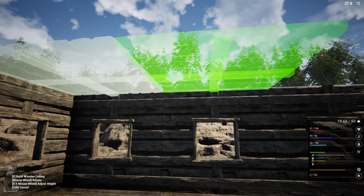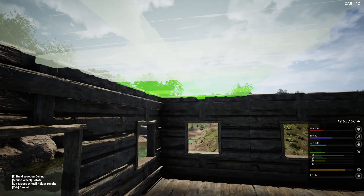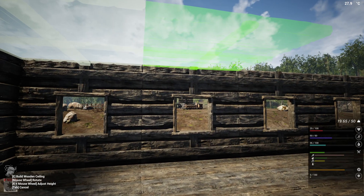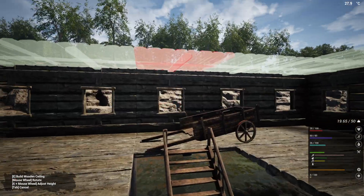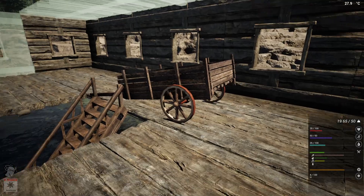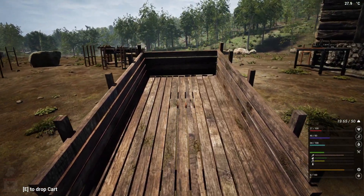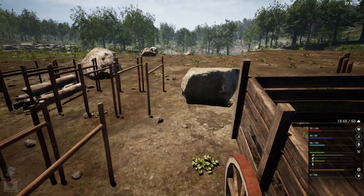We're going to have to put up the ceiling again. Can't do that one yet. Just don't fall. That way, that way. Can't put them in the middle — two in the middle. That's going to take three logs and four planks each — man, that's going to take a bunch. We're going to need a lot more logs and planks.